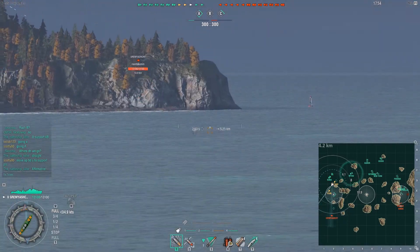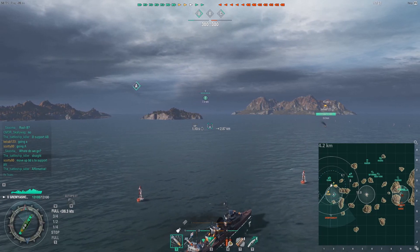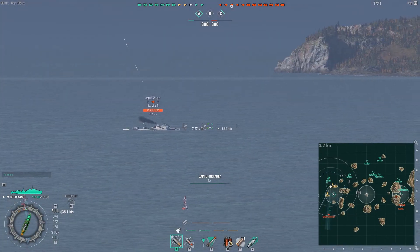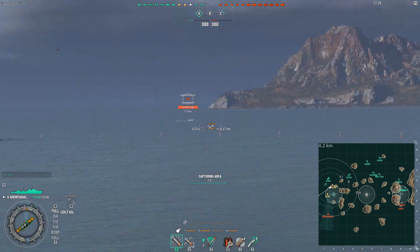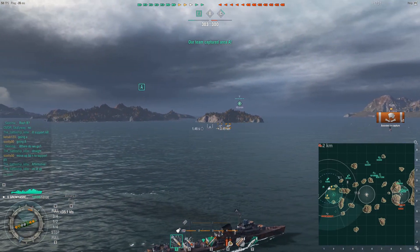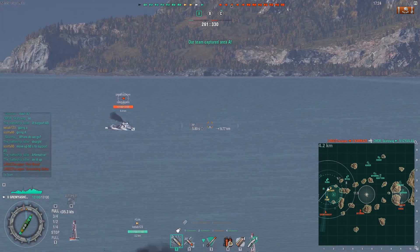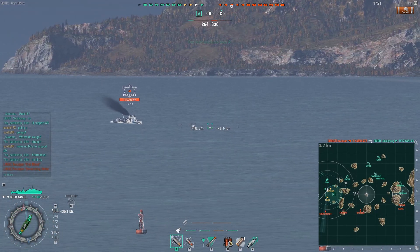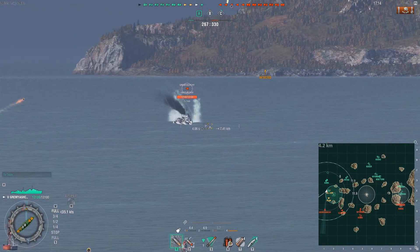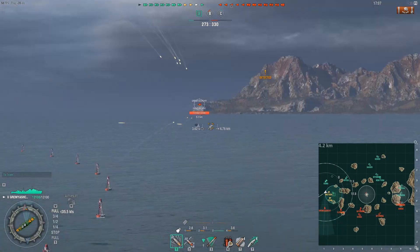They're still very capable torpedoes. The Gremyashchy also has very good concealment, which is unique to Soviet destroyers especially once you go up the tech tree. This thing has a detectability range of 6.1, so not only are you a long-range beast but you can also stealth torp — and that's basically what makes this one of the best hybrid torpedo and gunboat destroyers in the game, very much like a Fletcher. It also retains normal Soviet characteristics like very nice speed and even some troll armor.